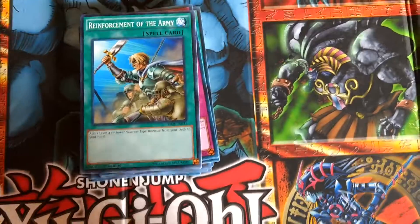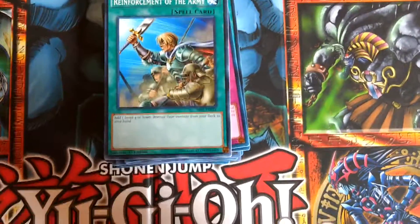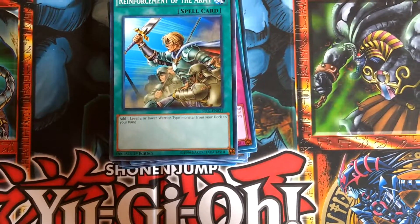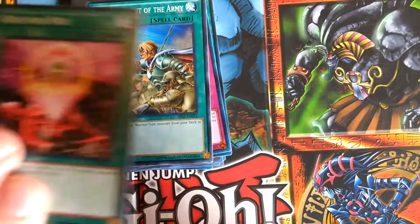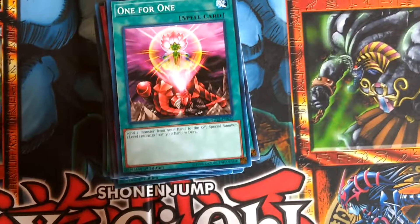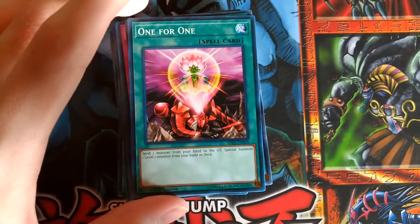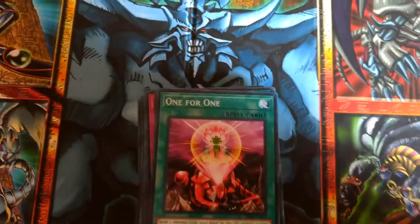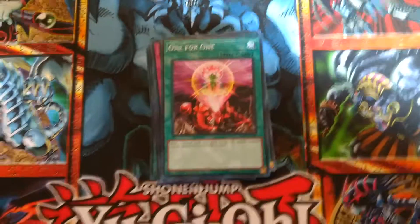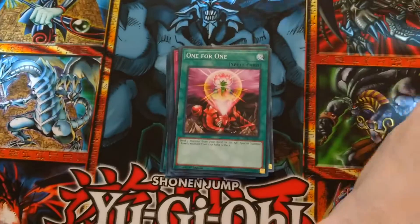We also have Reinforcement of the Army, which I use to search the deck for either Twilight Rose Knight or Rose Archer. And speaking of limited to one, we have One for One, which lets you send one monster from your hand to the graveyard to special summon one level one monster from your hand or deck. This card is surprisingly powerful, especially in regards to my Lynx and Aromaseraphy Jasmine.